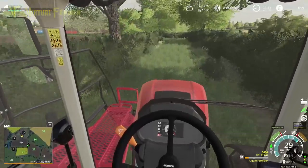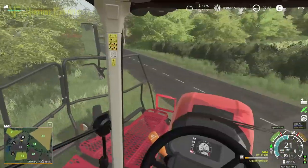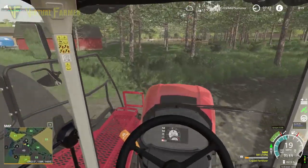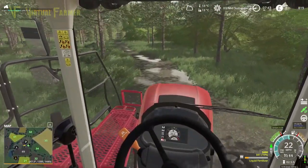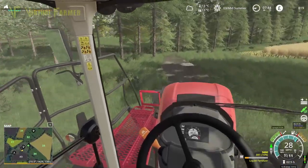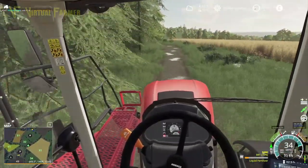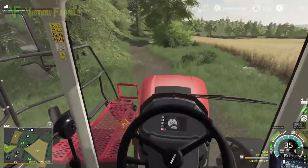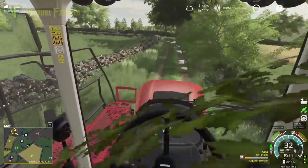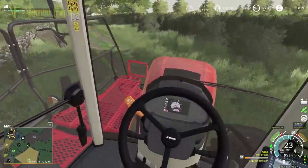We're going to take this back. I think the next thing we need to do is sort our animals because they're going to be in need of some work today — we last did animal work about two days ago. Our crops are all good. Actually, I have a better idea: we're going to do our animals, have a quick check, but we'll still be using this horse sprayer because our grass fields need fertilizing. All three grass fields could do with some fertilizer, so we're going to get this filled up.